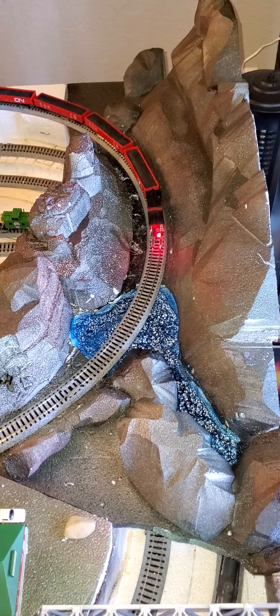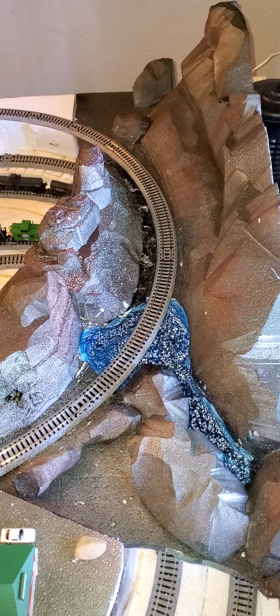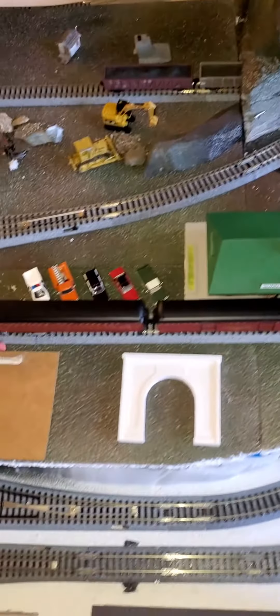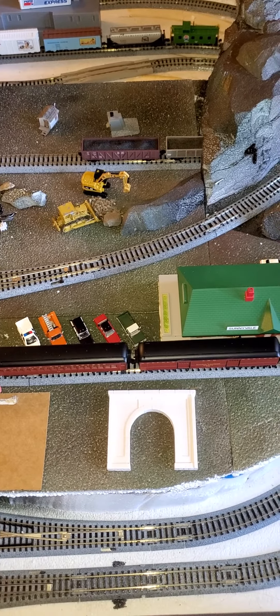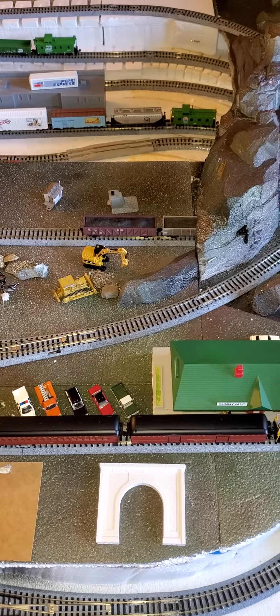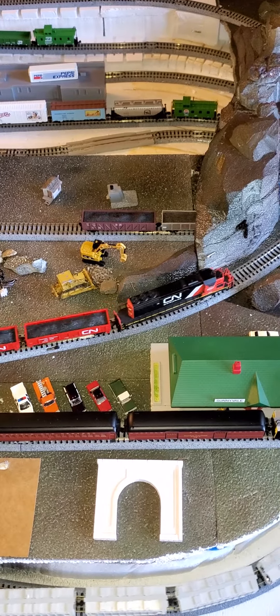I showed you the finished mountains on the western side of the layout yesterday, so we should be good to go — things are moving along pretty quick. The next step is going to be to put in the tunnels on the lower deck for the trains to go through, using these tunnels right here. Let me know if you've got any questions, and as always please subscribe and click the like button — thanks a lot and I'll talk to you later.